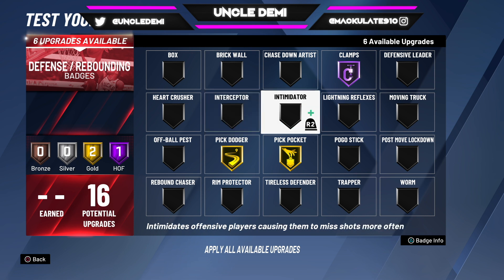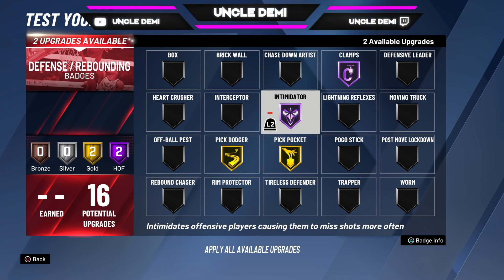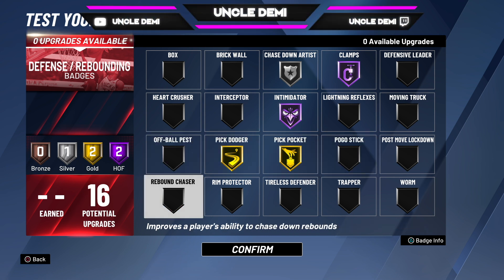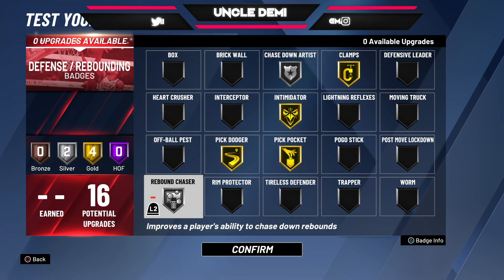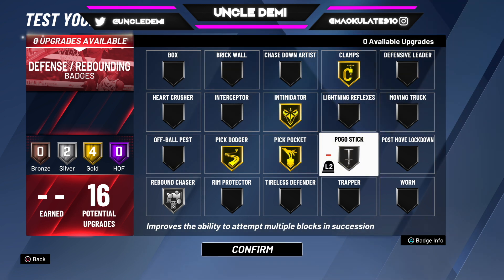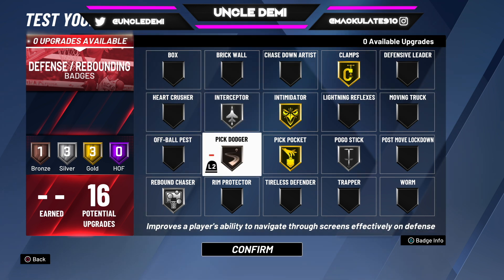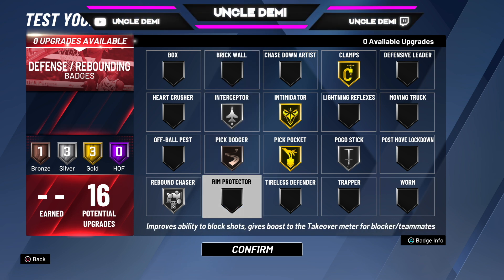To me, you do have two badges left. For this type of build, getting chase down would be pretty dope, interceptor would be pretty dope, and pogo stick would be pretty dope. You also have rebound chaser — so if you wanted to drop clamps or intimidator down to gold to get rebound chaser, I think that would be pretty smart too. If you're not really big on chase down, you can go ahead and get pogo stick or interceptor. If you don't think you're going to be getting picked a lot, you can put pogo stick here and then maybe pick dodger. And if you're planning on setting a lot of screens, brick wall. There are a lot of different avenues.